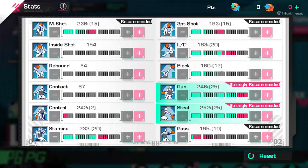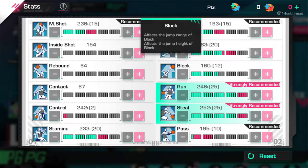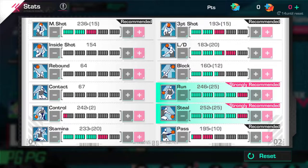LD is very important on the point guard position - make sure you stack up that LD, get it as high as you can. Block is kind of something that works for PF, works for centers, works for SFs, but with point guards your contact is so low that a lot of times when you upgrade your block you're just gonna get contact fail. I wouldn't invest in having more block than steal, because stealing is what the point guard position is supposed to do. 160, 165, 170 block - with pro point stats you could get to like 180 block, but it's still not gonna be enough to lock down a SG or a PF on rotation. Don't let block undermine your steal.